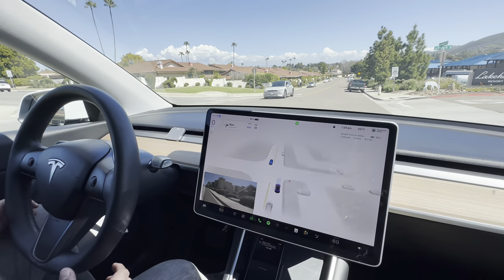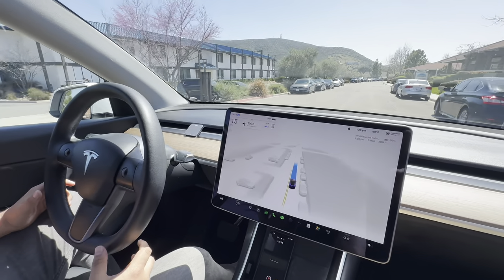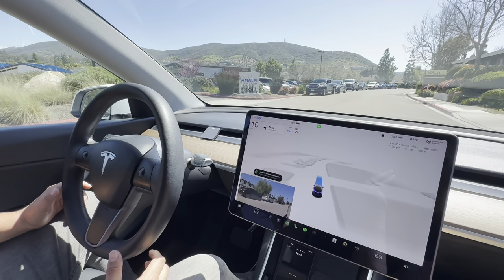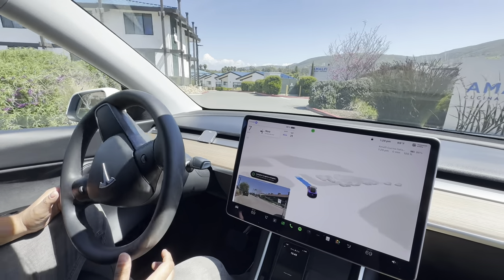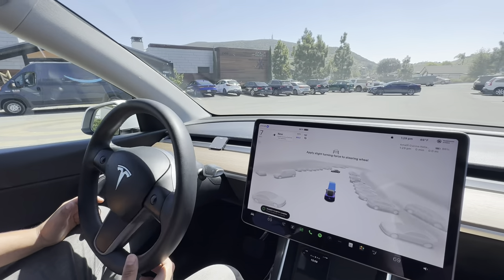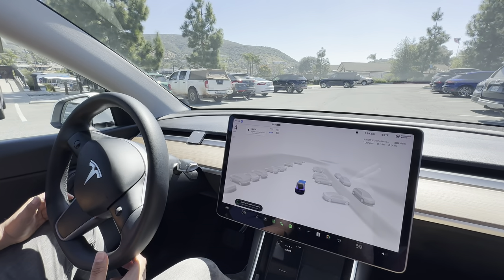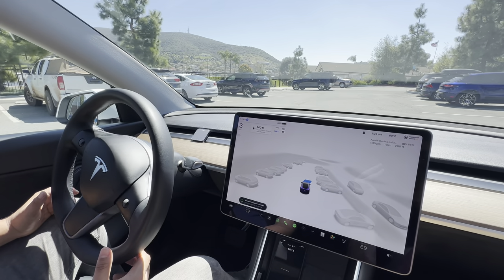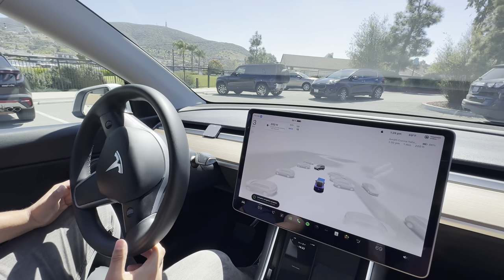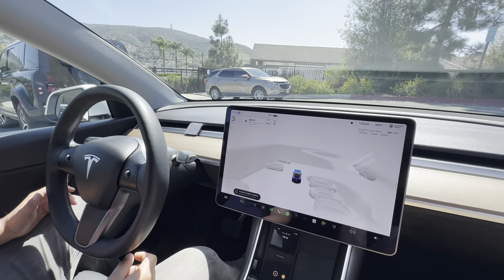Coming up to the restaurant. Oh, it slowed down a little bit. Is it going to pull into the restaurant or just stop at the outside? Okay, here's the main lot. Yeah, there used to be a destination charger here and I think they took it out. I wonder what it's thinking — it's looking for a spot. There's plenty of spots. How does it pick? I don't know. That's a good question. It could have parked in any of those. It's going to come back out — you can tell it's going back around.